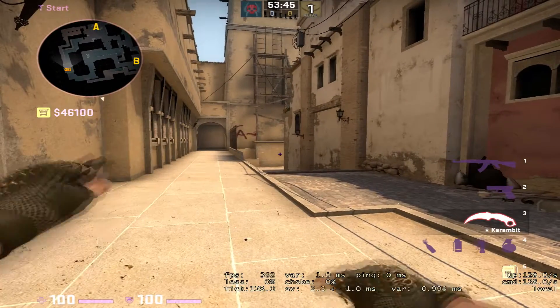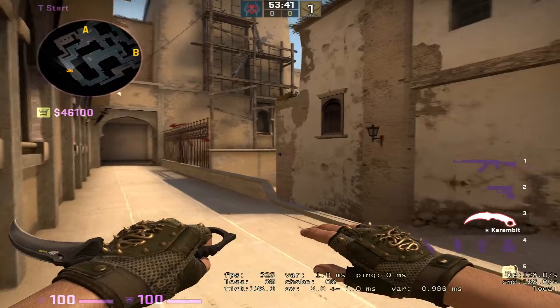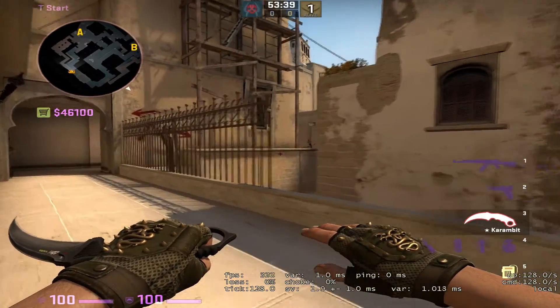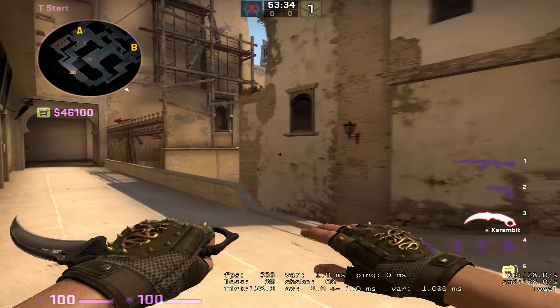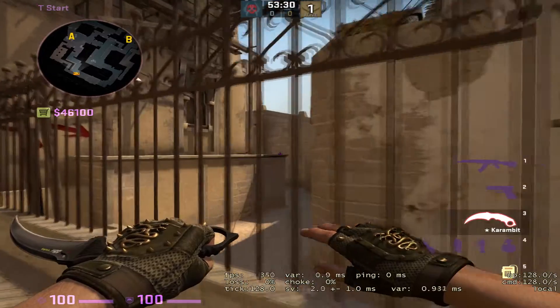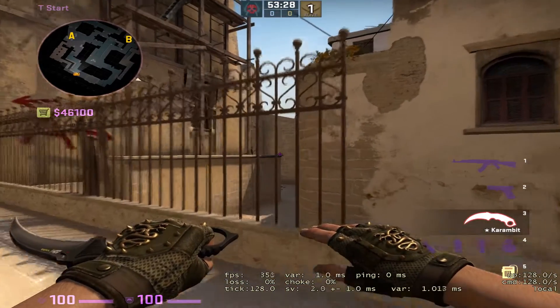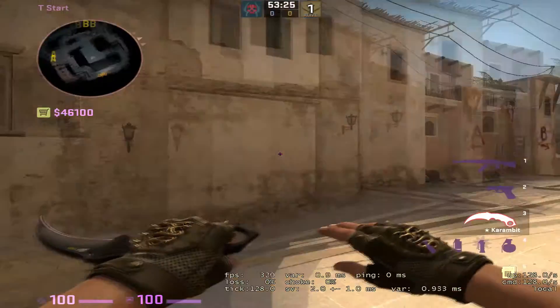Before I get too far into it, one mistake that I do see teams making, at least in lower levels such as open teams, is that they will do a set execute with smokes and a ton of stuff against a force buy. Smokes are effective against force buys, but not like a 5-smoke or 3-smoke setup, because people who have pistols will play in those smokes and use them to their advantage. They will push through the smokes playing super aggressive because they really have nothing to lose. So you want to play more passive and wait for their pushes on a force buy.